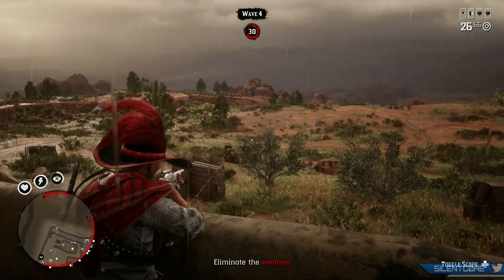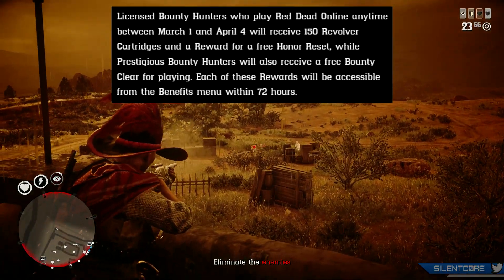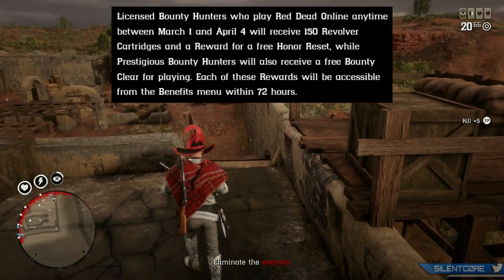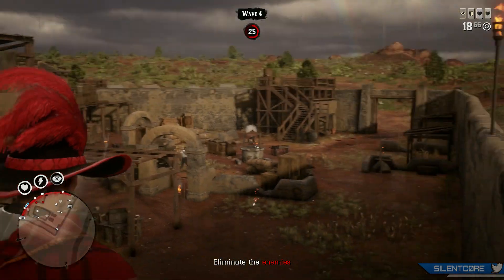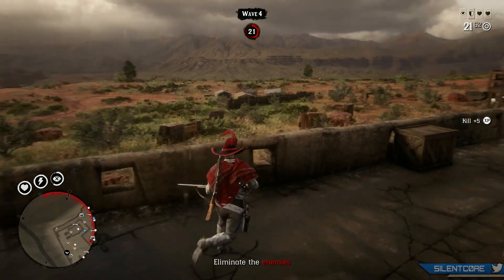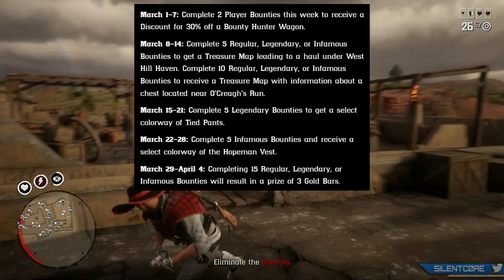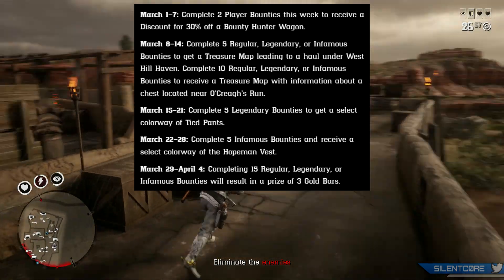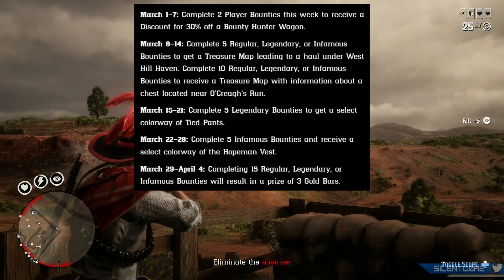As a login incentive, any licensed bounty hunters that log in anytime during the whole month between March 1st and April 4th will receive 150 revolver cartridges and a reward for a free honor reset, while prestigious bounty hunters will also receive a free bounty clear for playing. These will be given to you in the form of coupons in your benefits menu within 72 hours. Rockstar has also included a bunch of free rewards for doing different activities each week throughout the month, all the way until April 4th, with the next month's event likely starting April 5th.